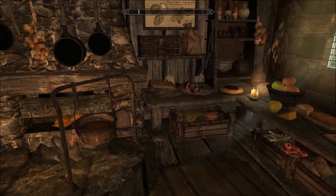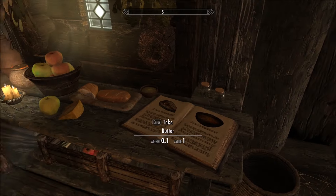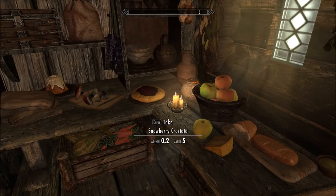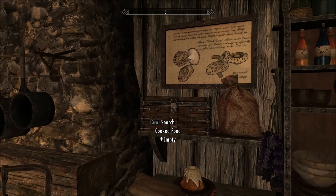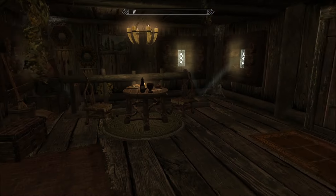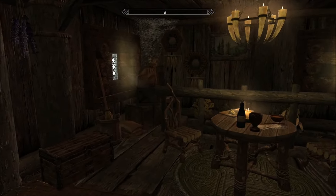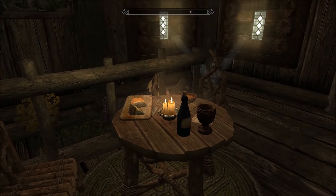Got a cooking pot and an oven, all this lovely clutter, most of which is movable but some of it's static, so it should please both camps. There's always someone that says they hate it when it moves, and others that say it's not immersive if it's static. But I think here both parties should be reasonably happy.